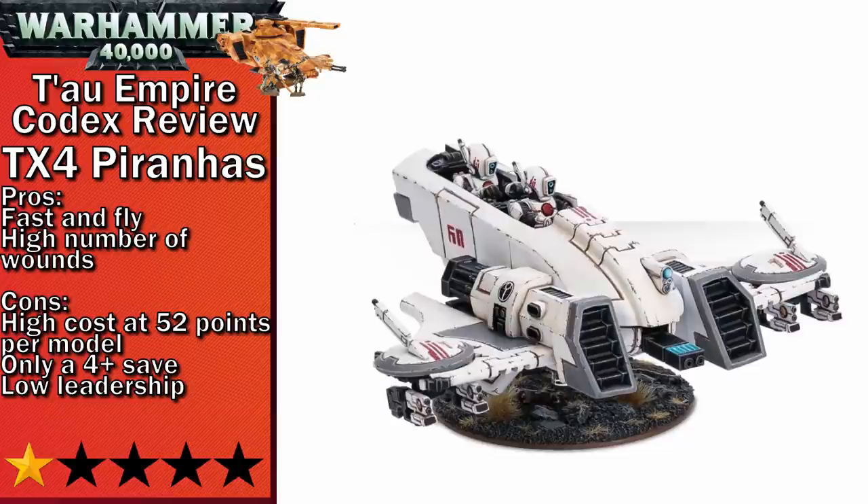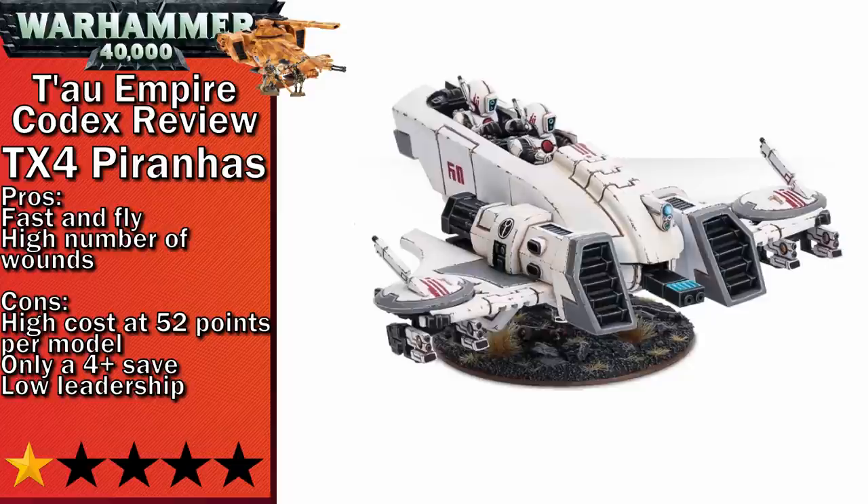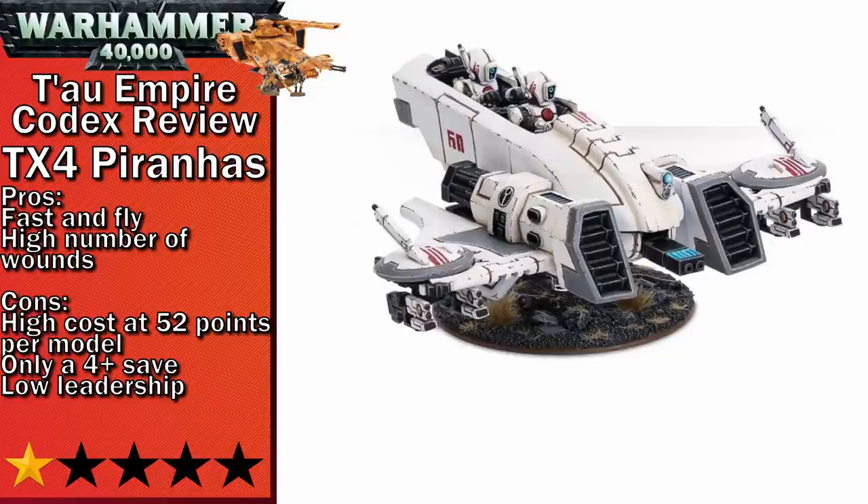Next up in one-star is the TX-4 Piranhas. Piranhas suffer quite badly in this edition like a lot of other biker units, being at the point where they're expensive enough to be focused and also vulnerable to both anti-infantry and anti-tank weapons, meaning they won't last too long on the board. A four-up save just isn't enough. They do have the attached drone mechanic which gives them a couple of extra guns, which is okay for picking off infantry on the way up the board. Unfortunately, you can't swap these out for smart missiles, so you're stuck with the short-range Pulse Carbine.